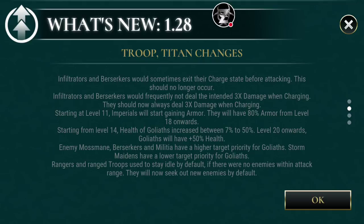Starting at level 11, Imperials will start gaining armor. They will now have 80% armor after level 18, which is pretty awesome. Now that Imperials are getting this push to getting back into the swing of being used, especially on defense, because I know a lot of people were going with the Spearman for a while, so maybe you might want to switch up and use some Imperials on defense as well.